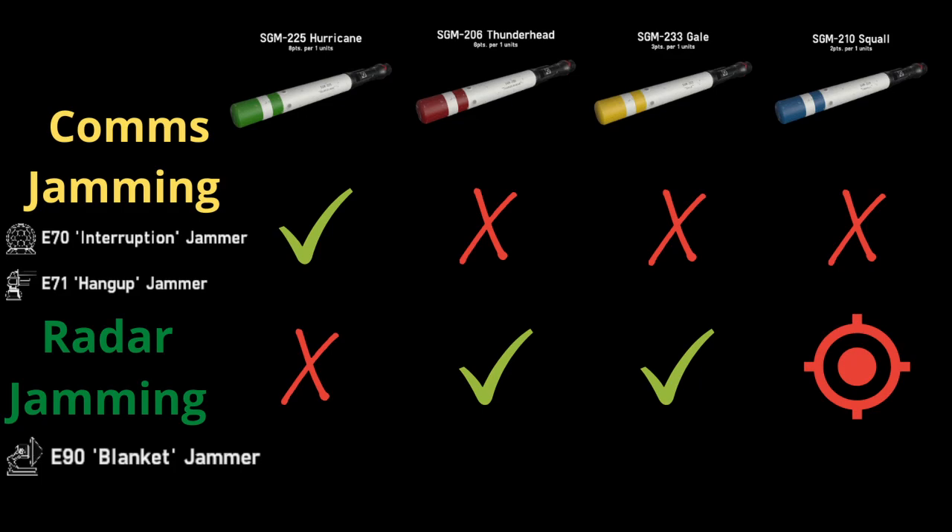This can be difficult for a lone ship with only one blanket jammer, or for smaller fleets with only one or two. However in larger battles, two or three players deploying multiple blanket jammers in the same direction as a missile swarm can provide maximum disruption to incoming missiles.